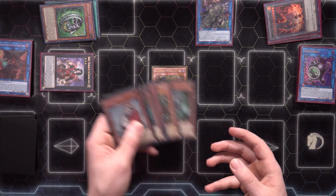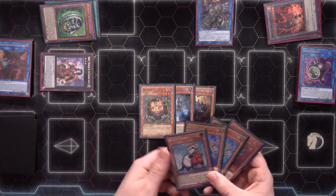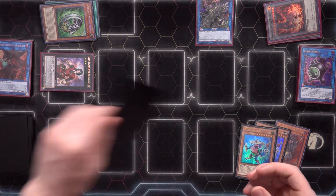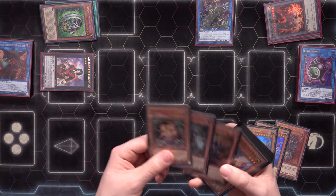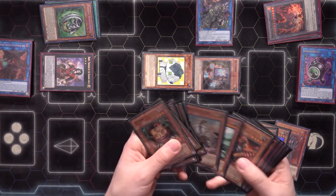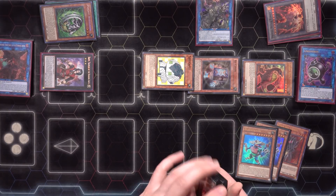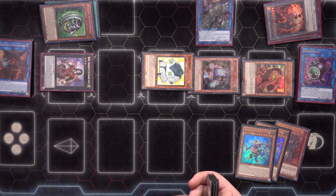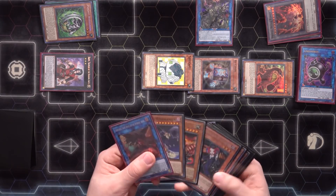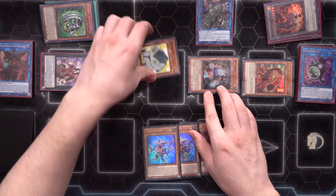We use Saryuja's effect to special summon Rescue Ferret, then use Rescue Ferret to put itself back in the deck and summon monsters whose total levels equal six up to zones the link monster points to. We go with Recover, Dotscaper, and Giant Rex. We have a Curious guaranteed right here, but we don't entirely need it at this point — everything is so stacked, we're in a really good position. But I'm going to do it anyway.